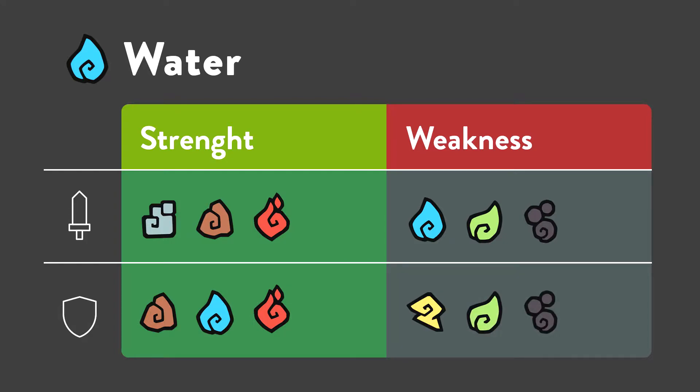So, any water, nature, and toxic Temtem can be a tanker against water techniques, and any technique from electric, nature, and toxic will do double damage on water Temtems. Before talking about Temtems to use, let's take a look at the wind type first.